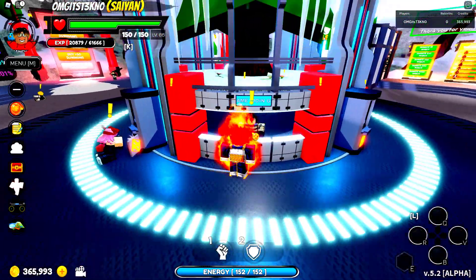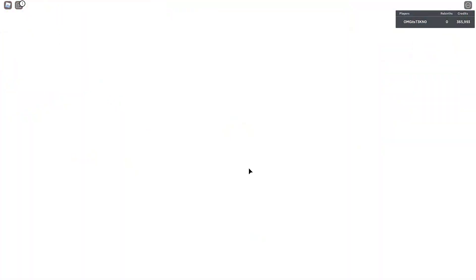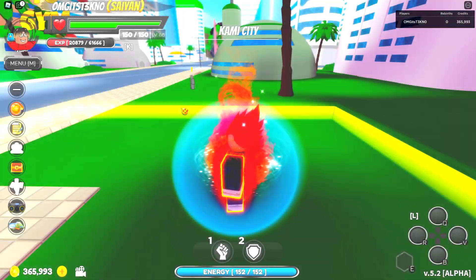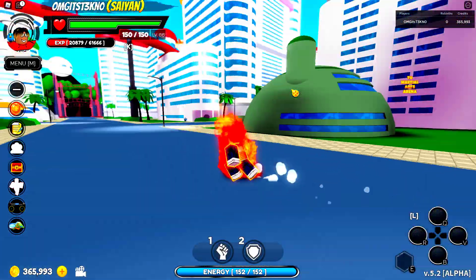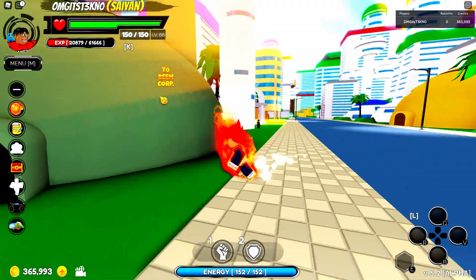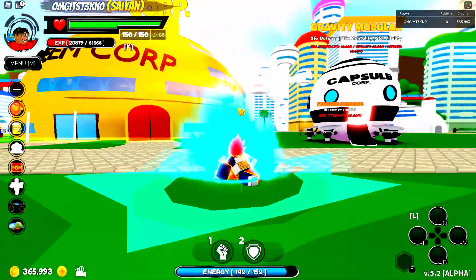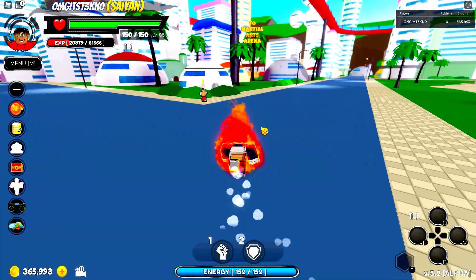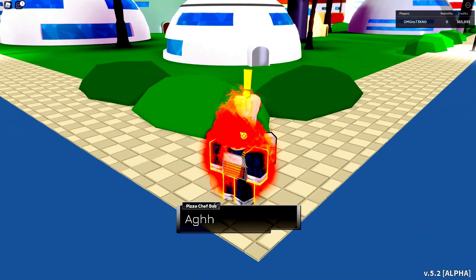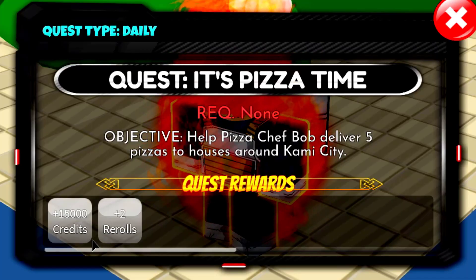Timestamps should be in the description. Head to open world, begin your adventure, and go to Kami City. Once you get to Kami City, depending on where you spawn, go directly to the Capsule Corp. When you get to Capsule Corp, we're not really going inside — instead go right over here where you'll see an NPC who's a chef. Talk to him and he'll ask you to do some deliveries. This is the quest you need.